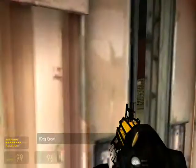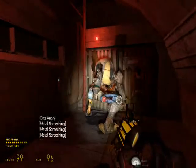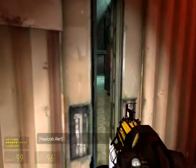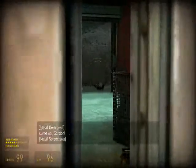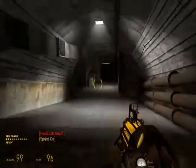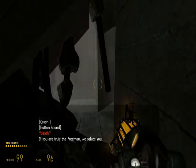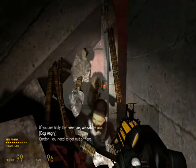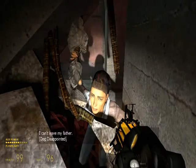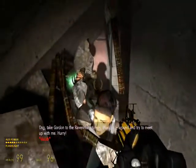Dog, open the airlock! Get us out of here! Hurry! Just get it open! That's enough, Dog! Come on, Gordon! Come on! Gordon, you need to get out of here! I can't leave my father! Dog, take Gordon to the Ravenholm tunnel, then circle around and try to meet up with me! Hurry!